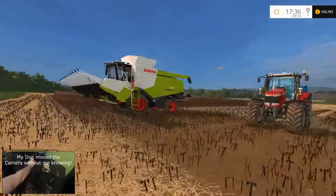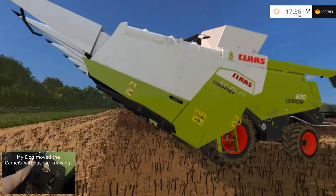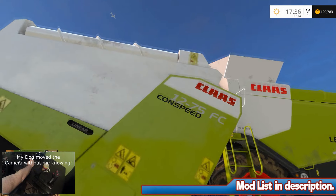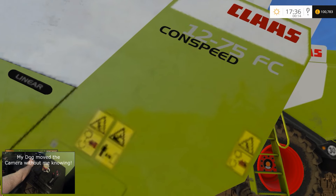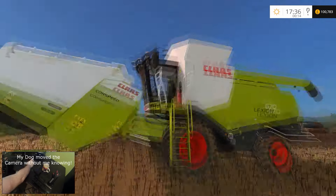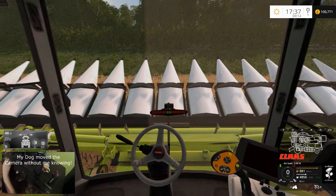I think this header trailer is set up wrong. In the shop it says it's 12 metres — it's called a Class 1275 Conspec — and the 12 means how long it is I think. But turns out the header itself is only 9 metres, so I'm not sure why that is. Oh well, at least we found the issue.